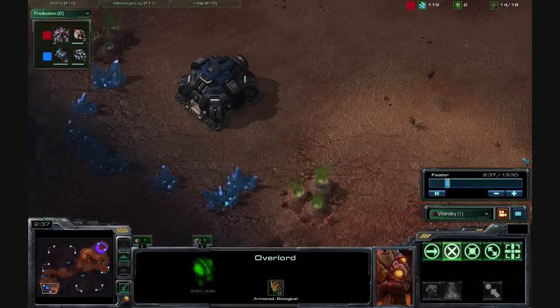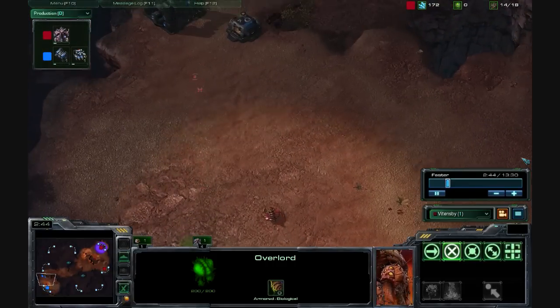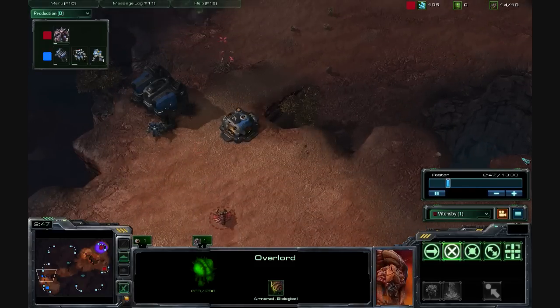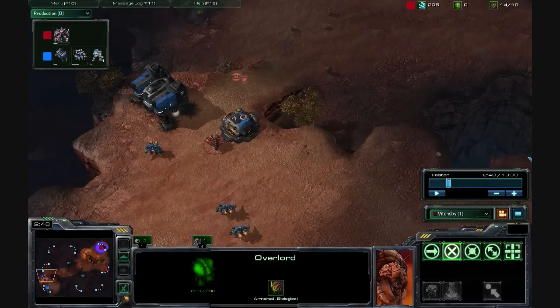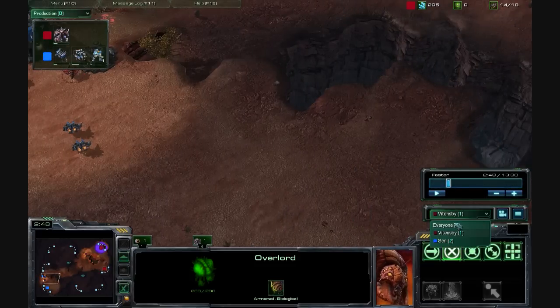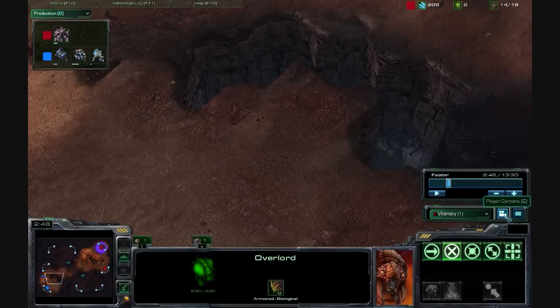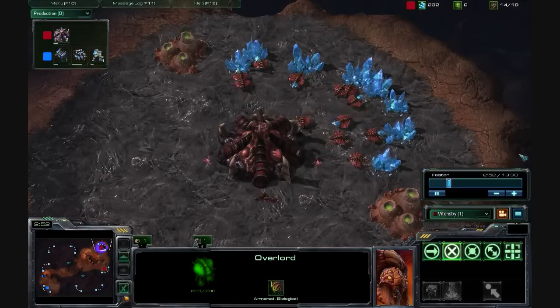Basically in this game, it's Blistering Sands. I'm just doing the standard 13 hatch fast expand. I have to give Sari a lot of credit, because he was able to not only hide his tech — right here was a very good play for him — I missed that. Going into it, I thought he's got 1 barracks, I'm okay for now, I don't have to spawn any early zerglings. So that was the first mistake.